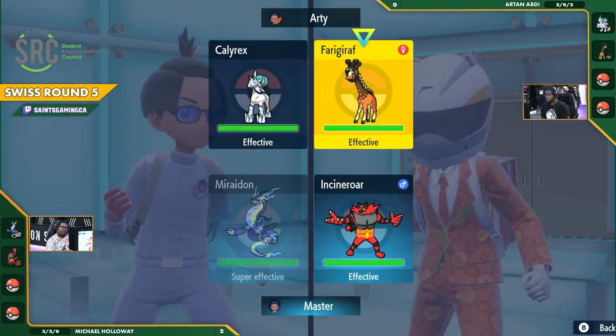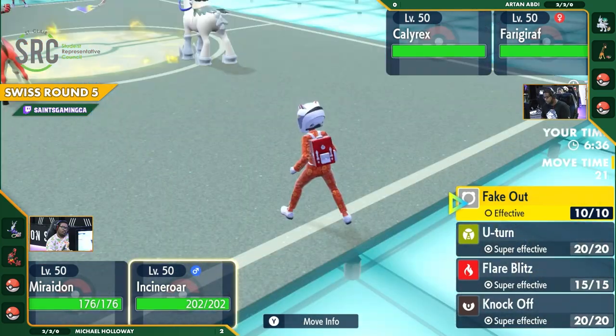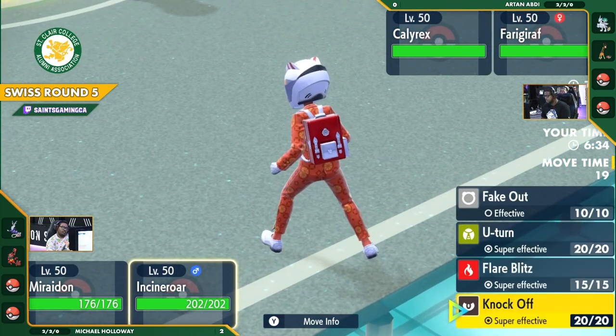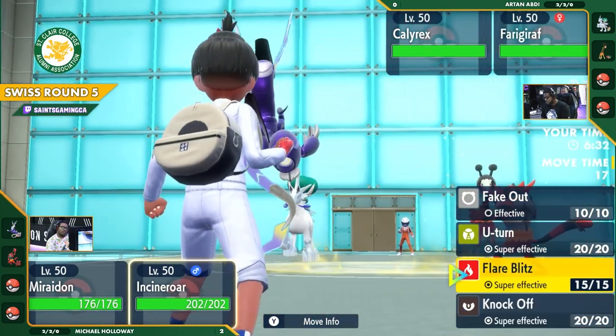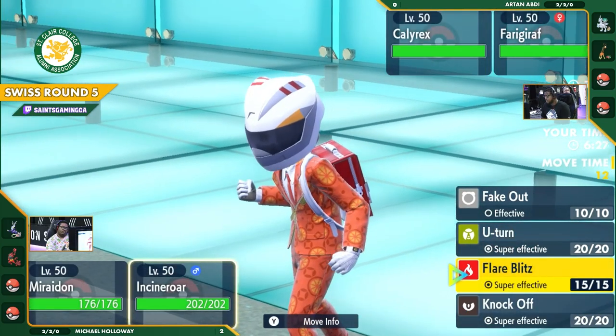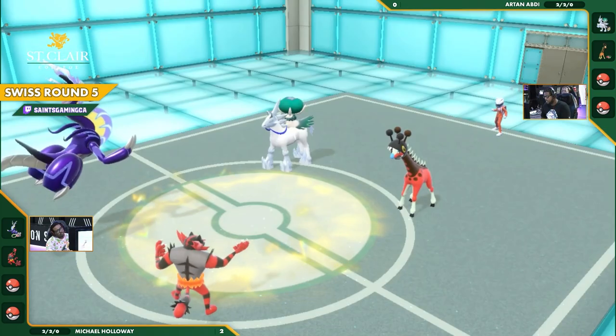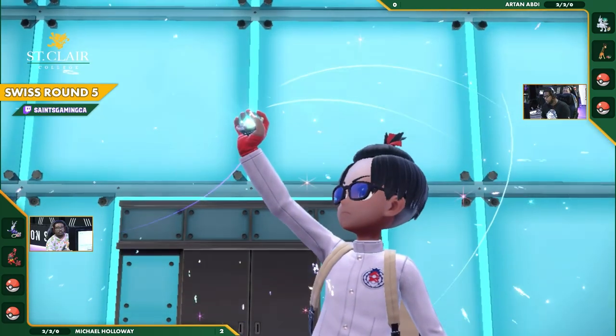One other important part about Artan's team is he says his probably biggest weakness would be Miraidon, which I definitely agree with. The Electric typing and just a huge Special Attack is such a big problem for him to deal with. And we're not even seeing the Smeargle leading. Yesterday we saw that it was not very effective for him, losing it in the first turn both games.